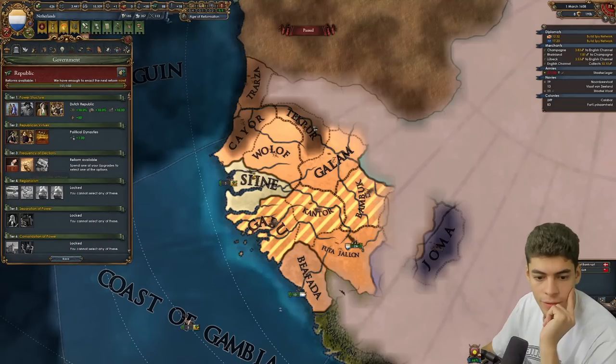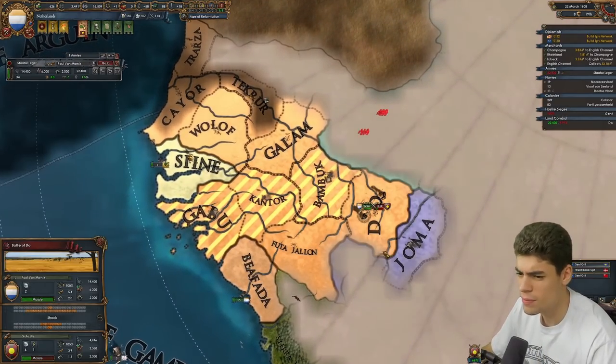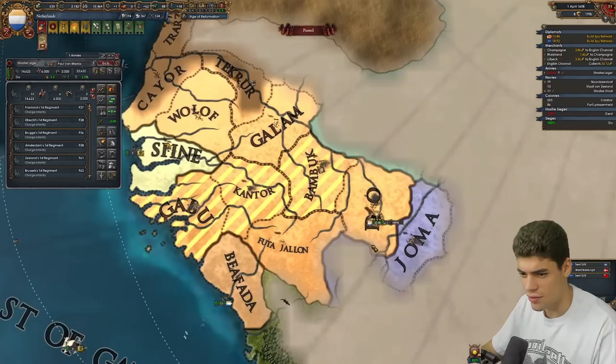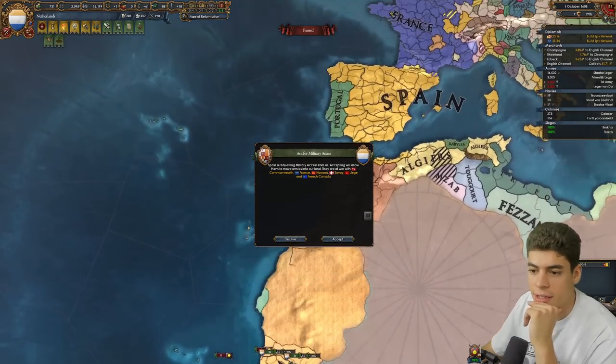I'm just going to discover around the place a little bit. Frequency of election — I don't really want that. Consolidation of power is better. Probably maximum absolutism. Absolutism — is it absolutism? That sounds like a religious thing. Let's focus on conquering Africa. Spanish want military access? Sure, whatever the hell. Invest in the rich trades — oh, I'm the strongest power on Ivory Coast. Nice.